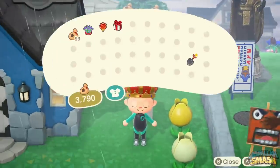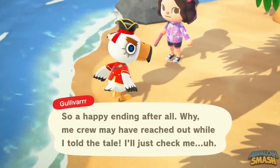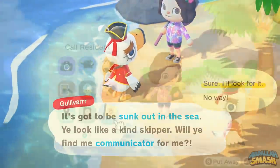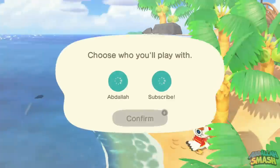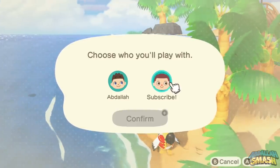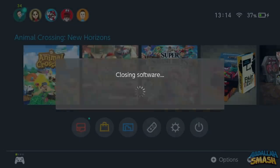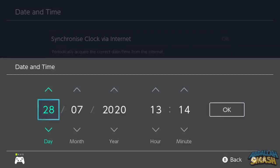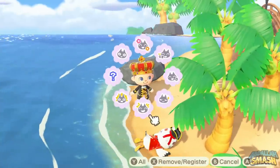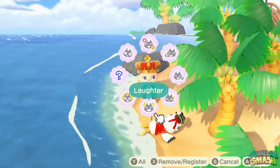Traditional players, keep on playing until the next day passes. Those on custom time, feel free to switch the day to the next one. If you're a traditional player looking to collect these items faster without time traveling, you'll need multiple island residents. Once Gulliver spawns, call upon other residents to do the quest multiple times. For a more customized approach, fast forward one day, claim your item, head to system settings, go back to the day he was at, and jump into the game again. Scan your shores and he'll be washed up one more time. That's your most efficient method of collecting all the items.